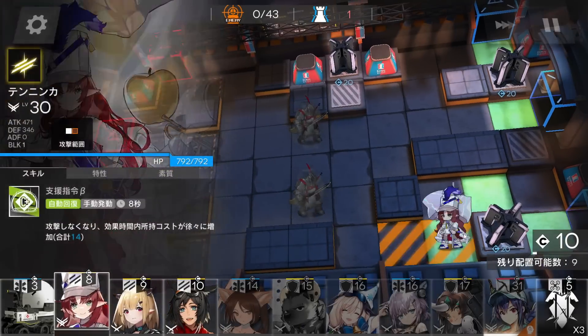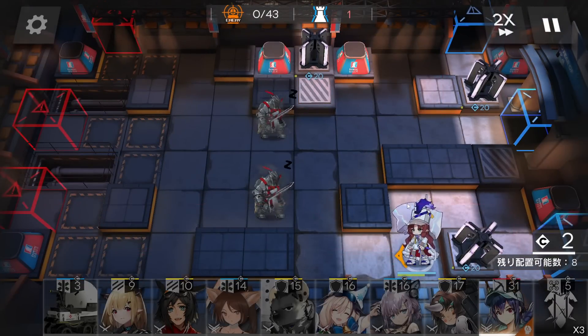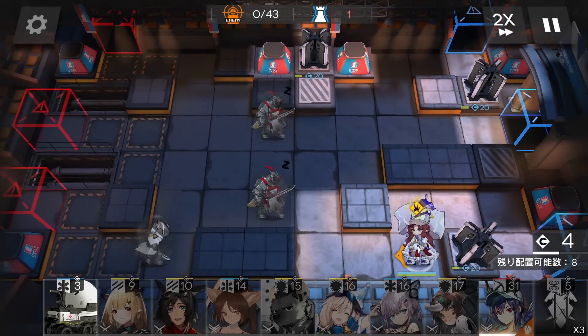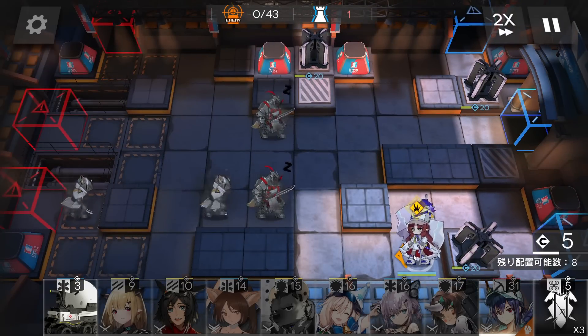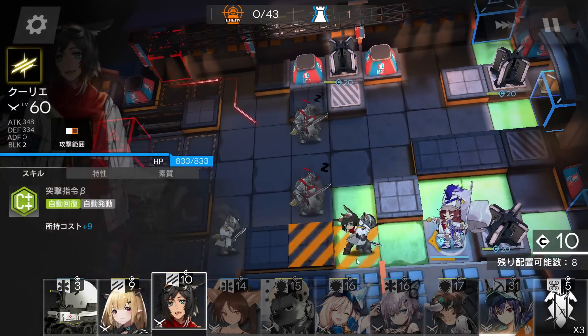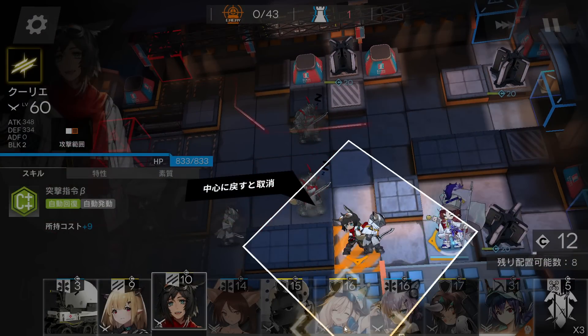First of all, immediately deploy the flag vanguard here to gain DP. I'll simulate she's not Master 3 — also remember the deployment direction on this stage, which is really important. Waiting a lot for the skill. Then deploy the normal vanguard here, face on the bottom side.